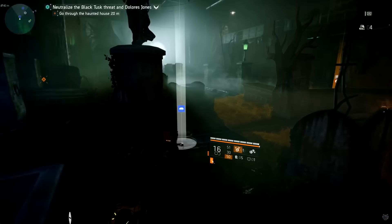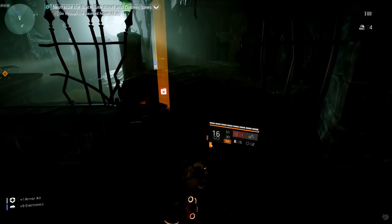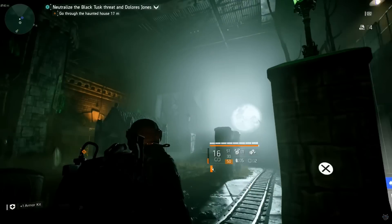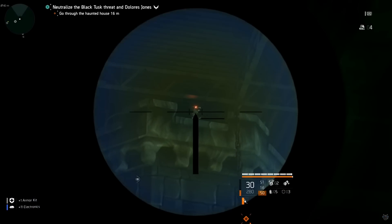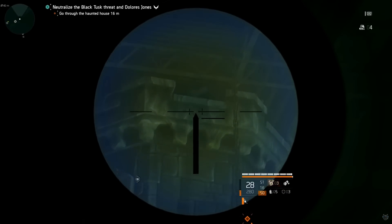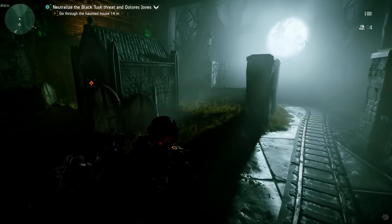We need to find four different rats to activate the secret boss. The next rat is in the same room — look at the very top and you'll see another red glowing light. I'm going to scope in with the Nemesis so you can see it. Shoot it and that's the second rat done. We need two more.